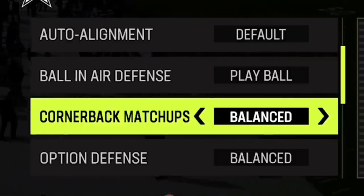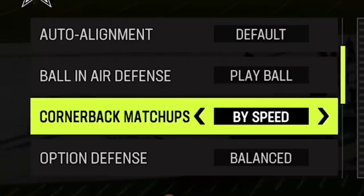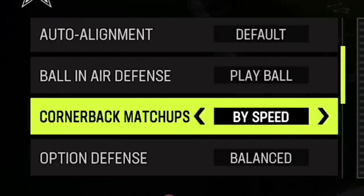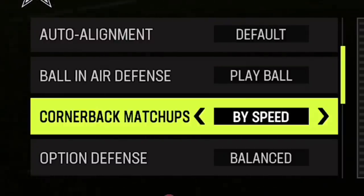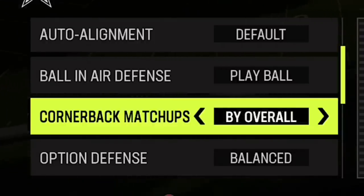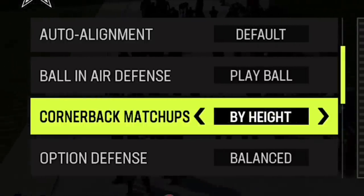Next up we have cornerback matchups. People ask me all the time how I get my best cornerback on the team's best receiver — it's really just setting this to by overall. You can do it by speed if you're playing against someone like Tyreek Hill or you have a major speed disadvantage. But by overall is really the best setting. If you notice you can't keep up with a specific receiver, switch over to by speed. Or if you're facing a big receiver like Mike Williams who's mossing you a lot, you might have to go by height.